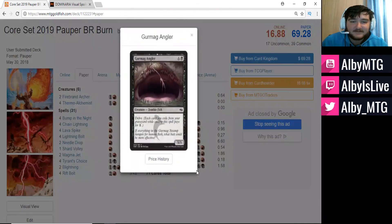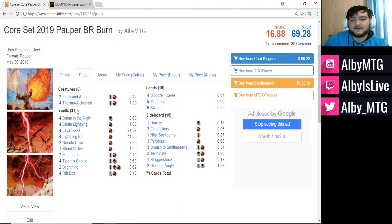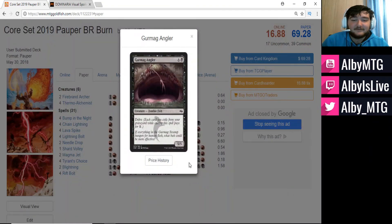The final two sideboard cards are two copies of Gurmag Angler. This gives us another way of dealing with opposing Gurmag Anglers, but what really happens is most people will board out their removal — especially removal for bigger creatures — against a burn deck. The only creatures we're running are two Firebrand Archers and four Thermo Alchemists. They're going to board out most creature removal, and Gurmag Angler will make them pay for that. We bring in Gurmag Angler in game two and can steal it with an unexpected zombie fish.